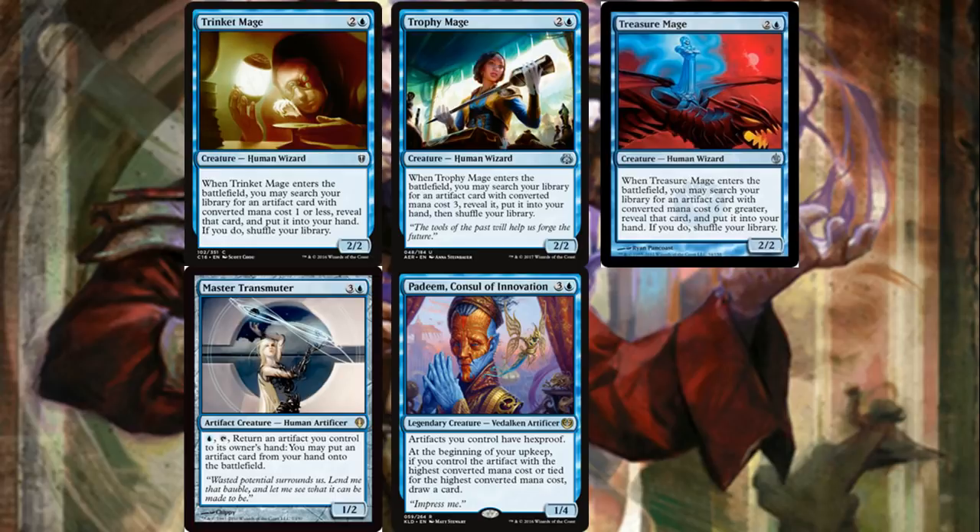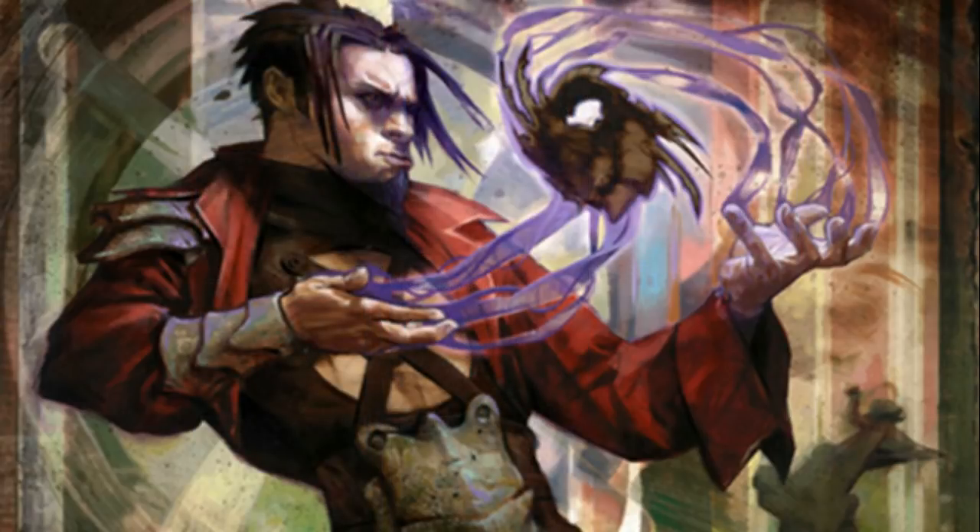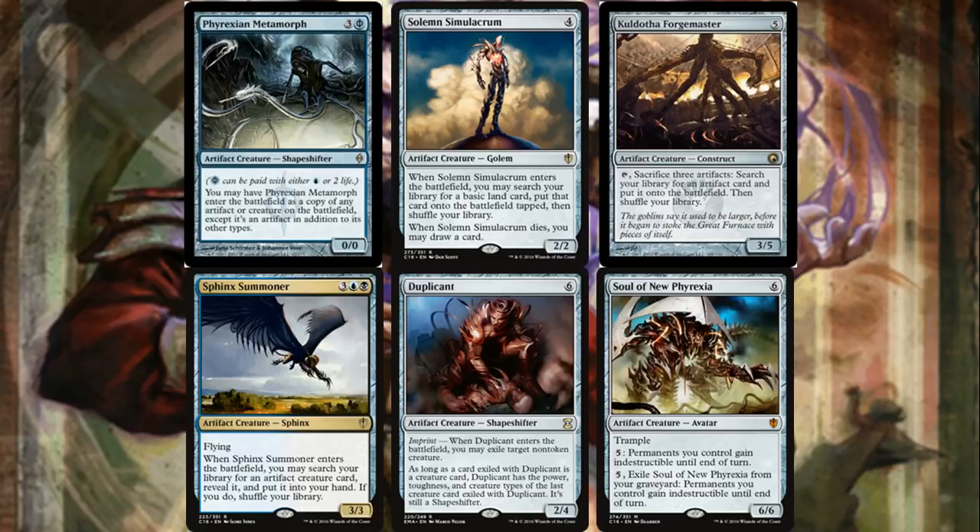Master Transmuter is pretty good with Paradox Engine — return artifacts to your hand, recast them, get more mana, keep recasting until you eventually reach an Aether Flux Reservoir and win the game. Padeem, Consul of Innovation gives hexproof to our artifacts and card draw during our upkeep if we have the artifact with the highest CMC. Phyrexian Metamorph is a good copy — clones an artifact or creature, pretty versatile.